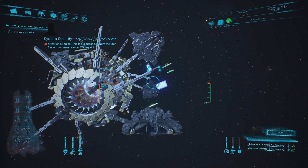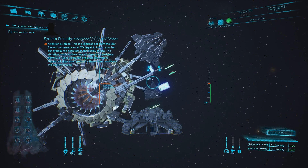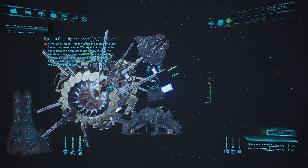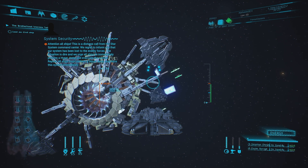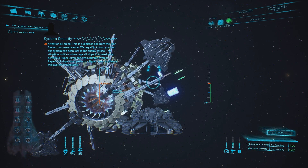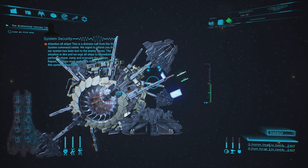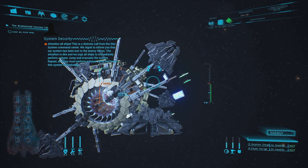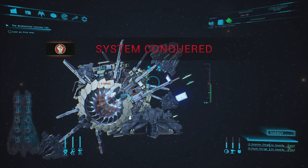There we go. 'This is a distress call from the Star System Command Center. We regret to inform you that our system has been lost to the enemy forces. The situation is dire and we urge all ships to immediately perform a hyperjump and evacuate the system. All ships must perform a hyperjump and leave this system immediately.' System conquered — nice!